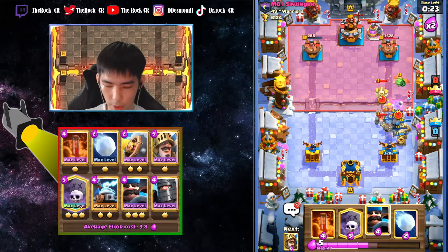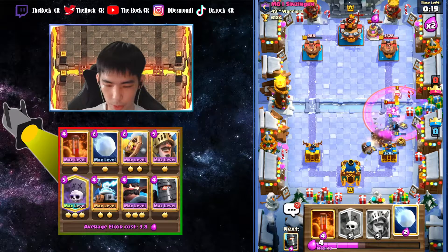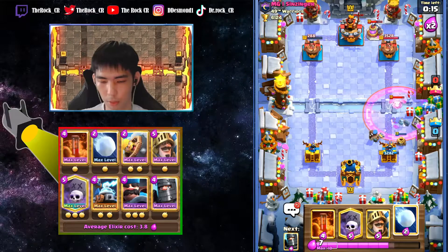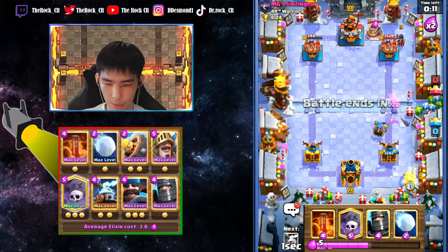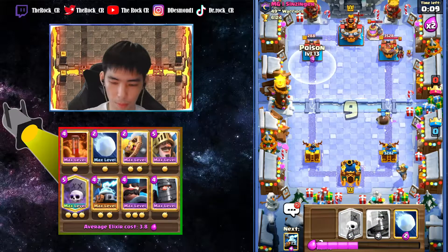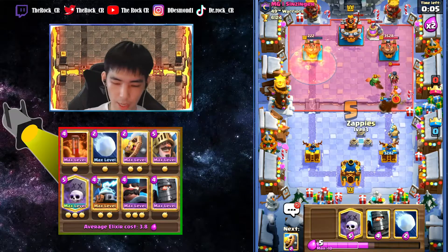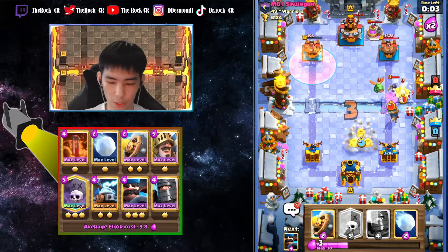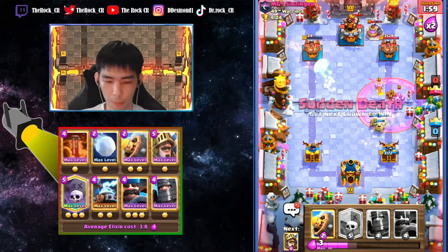We'll go with zappies full-out defense here. He goes with baby dragon - we are fine, we have good protection. We can let the pom go, no problem. Looks like we will most probably win this first game - the golem doesn't even reach the tower. We're gonna poison this tower and that's it. You can let poms go in double elixir against beatdown - no problem at all. Well played!